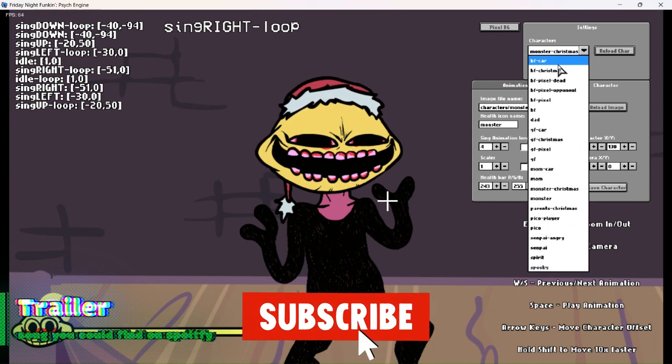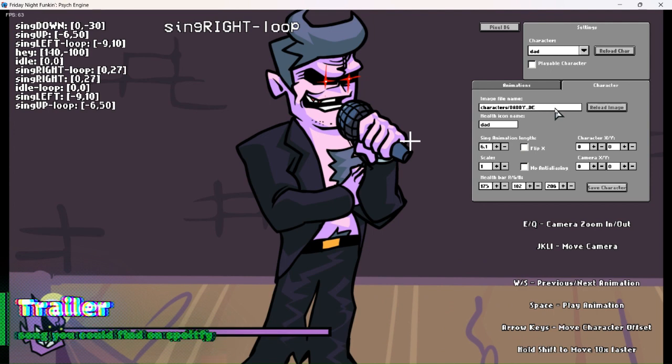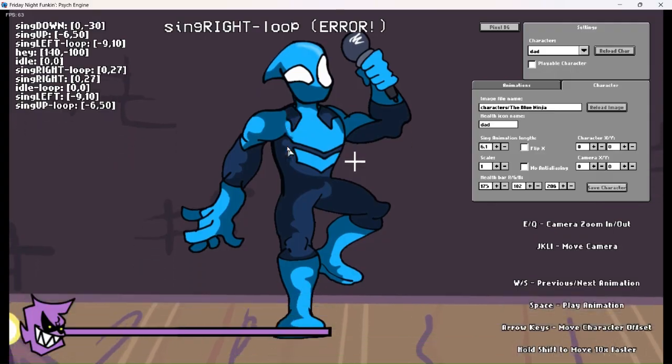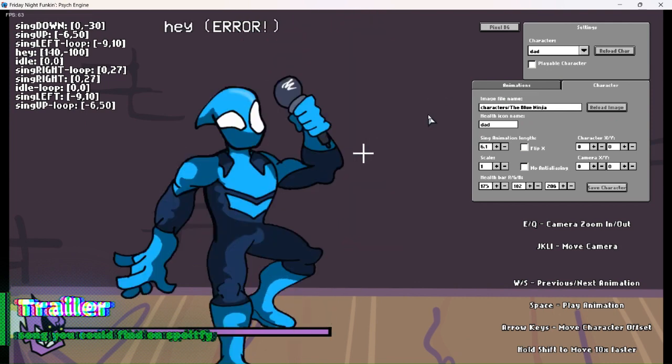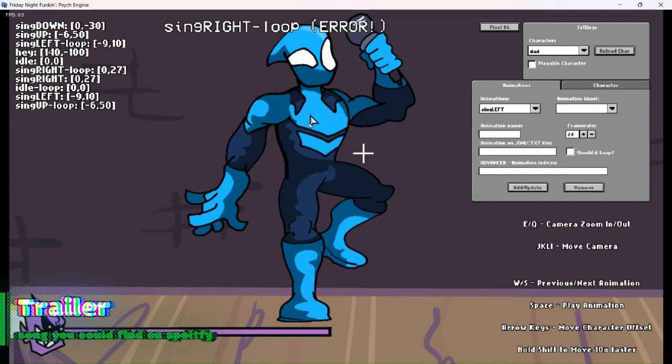What we're going to do is go onto the dad sprite. Now change the name into your character's name — mine was the Blue Ninja, so I'm going to type in Blue Ninja. Now press reload image and boom, here is your character. Now you need to change the animations because you didn't add the XML files properly.